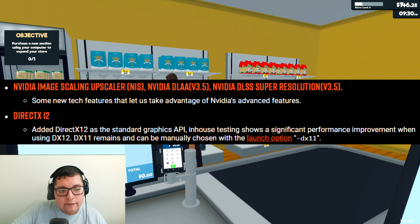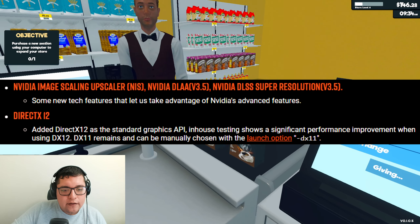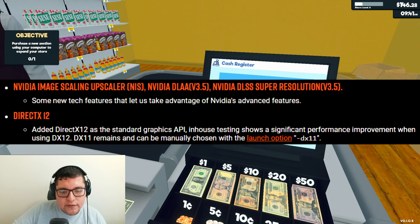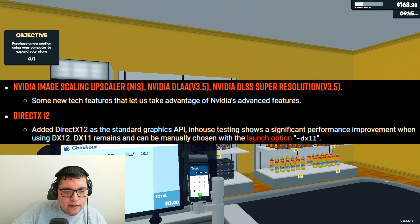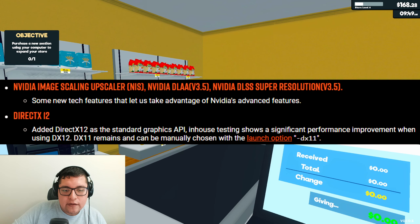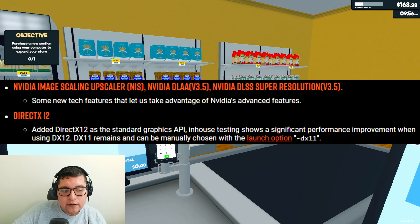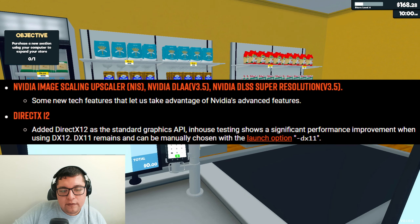They mentioned things like NVIDIA Image Scaling, Upscale, NVIDIA DLAA, and NVIDIA DLSS Super Resolution — basically things to make Payday 3 look better — and DirectX 12. They even said it shows a significant performance improvement when using DX12. But if you still want to use DX11, you can put it in your launch options.